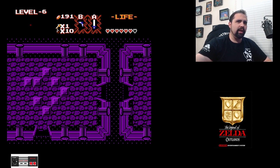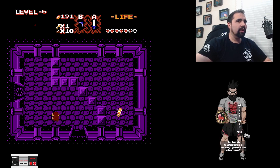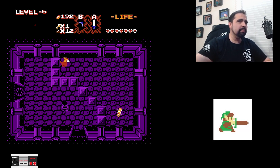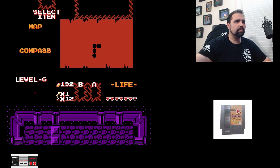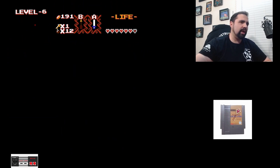Just head over to the right. Like I said, we're going to make a big circle here. Now this room is completely optional, unless you want the map on the right. For me, it was more about trying to get my hearts back. So we're just going to come down here and get that on the way back.